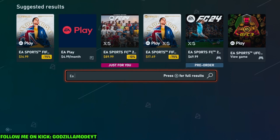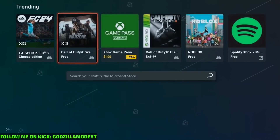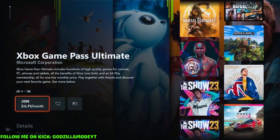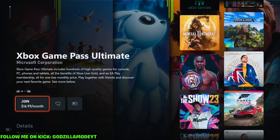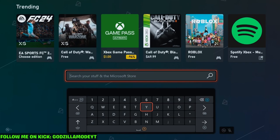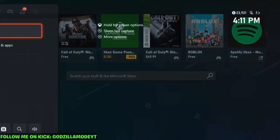For Xbox, if you get Xbox Game Pass Ultimate right here, EA Play is included with it — and right now it's a dollar. It normally says $6.99 a month, but right now it's a dollar, so that's a huge W. They might do the trial thing for Game Pass too, but you never know — you can get it and play the game early.